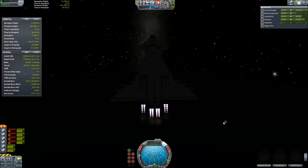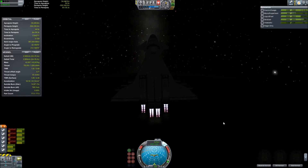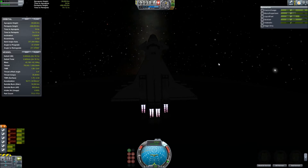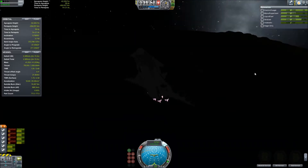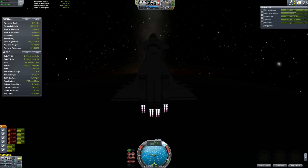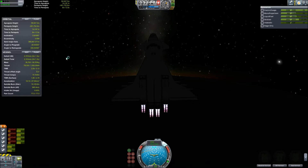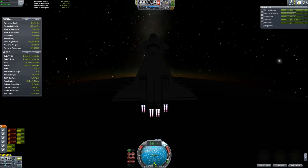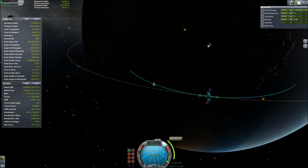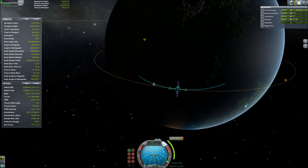I'm trying to push that Apoapsis height up to about 70 kilometers above the surface. Right now the Apoapsis is at 35, and we're still easing back on the throttle as those Rapiers start to overheat. The ship is relatively easy to control, and now that we're starting to leave the atmosphere I'm not getting too much drag. I have a total of 10 intakes for six engines, all on an action group, and I toggle them off as I leave the atmosphere to reduce drag. I push my Apoapsis up to 70 kilometers.